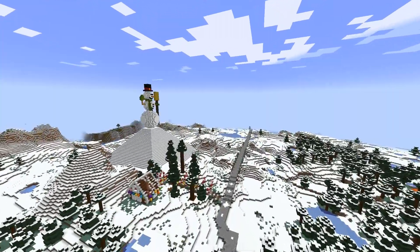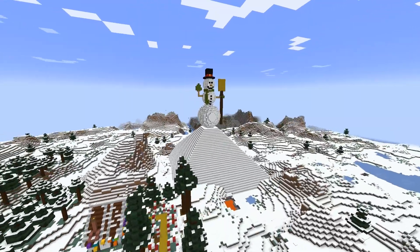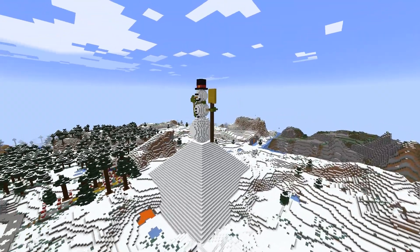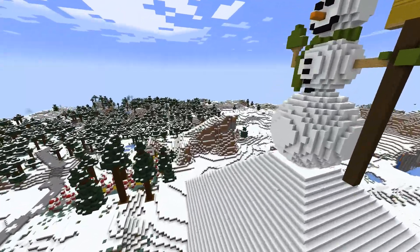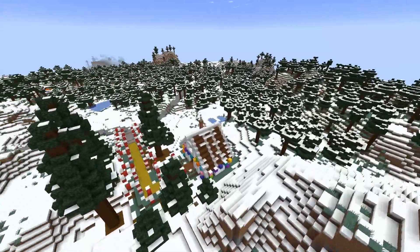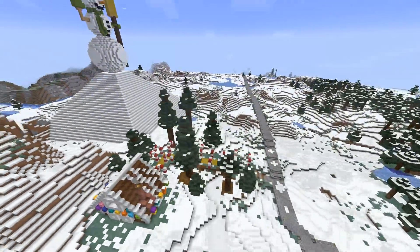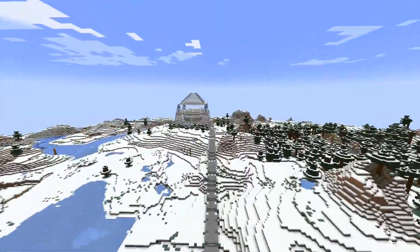If we keep going this way we run into my Christmas area. I built a gigantic snowman atop a gigantic snow pyramid, and next to it we have this tiny little gingerbread house. I may have to think of something else for future Christmases, but I came up with those for a couple of my Christmas episodes — it's always nice to break away and build something fun and Christmassy.